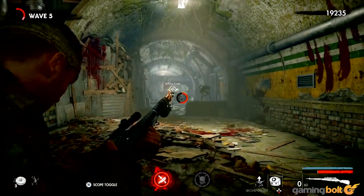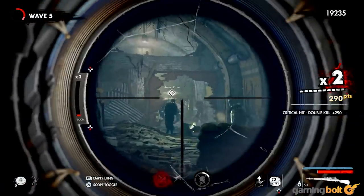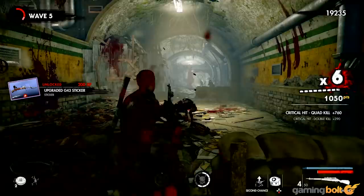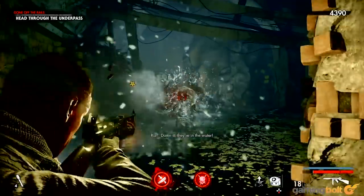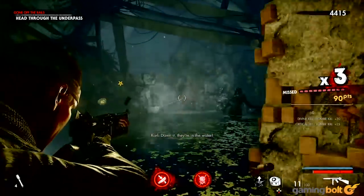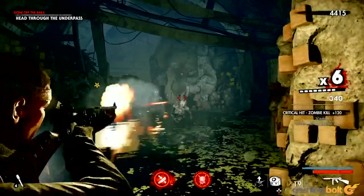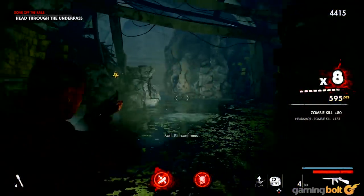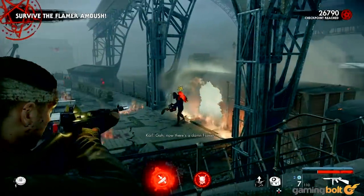The one area where Rebellion's zombie shooter is quite lacking is the visuals. This was a complaint I had with Sniper Elite 4 back in 2017, and it's one that I have with Zombie Army 4 as well. Don't get me wrong, the game doesn't look bad, but it doesn't look great either — it looks serviceable. The environments aren't the most detailed, the characters' faces have a weird plastic-y quality to them, and animations aren't always the smoothest. It just feels like it's time Rebellion updated their engine, especially as we head into the next console generation.